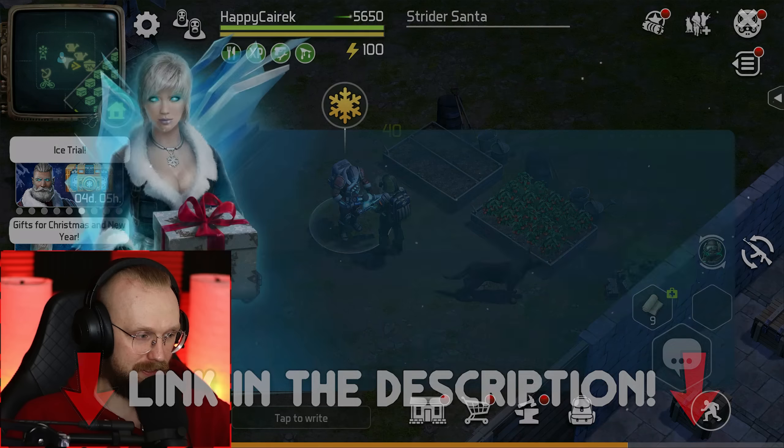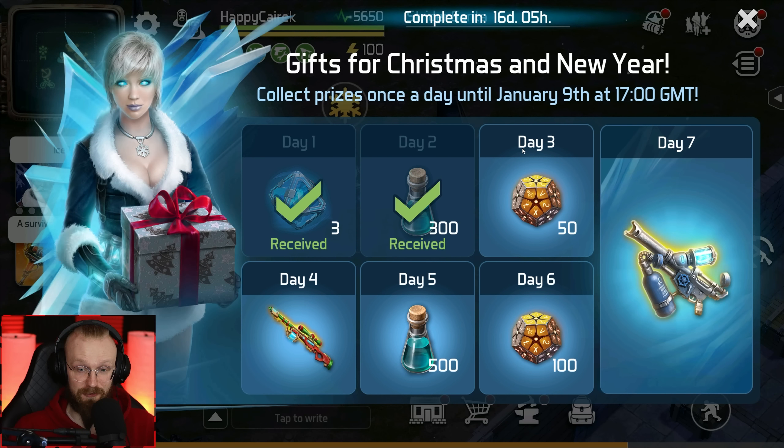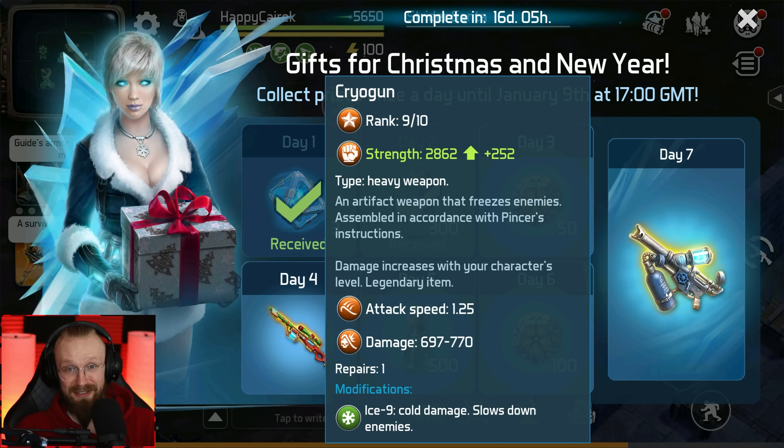What we're also gonna love is gifts for Christmas. For the next seven days, we'll be able to get daily gifts. I've already collected two of my rewards, and on day seven we'll be able to get this cryo gun that almost has 2,900 strength.